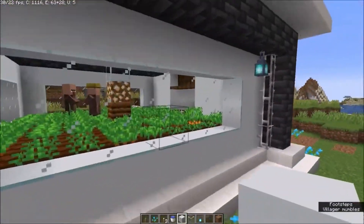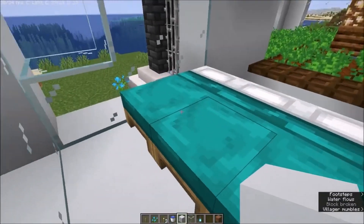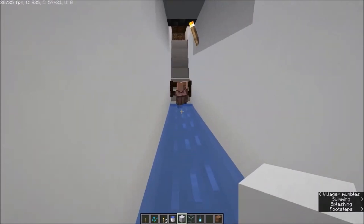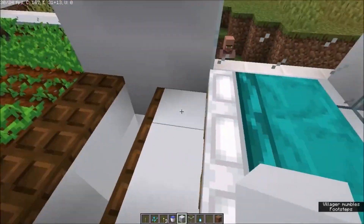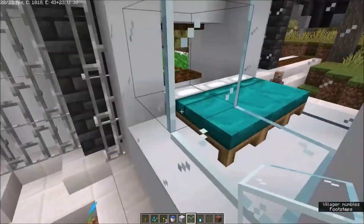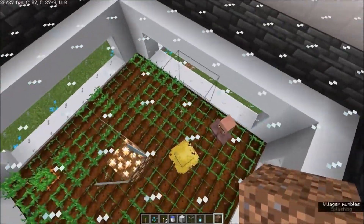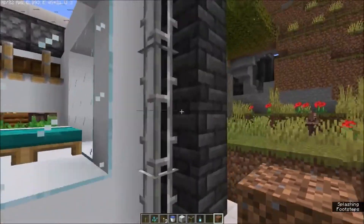What we did was we made a small room in here. As you can see, there are three beds, and what will happen is the baby villagers will see the beds and try to jump on them — they will fall in and get collected. This setup keeps the villagers from getting in here. If you pull this lever, it will make sure the villagers can't see the beds anymore, so they will stop breeding.